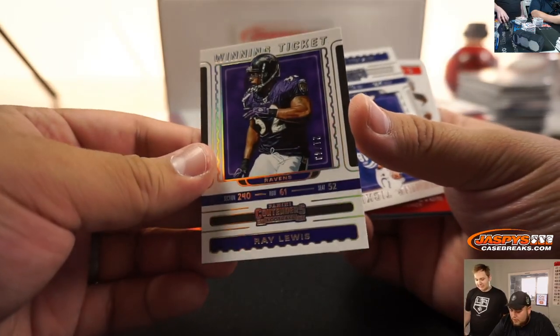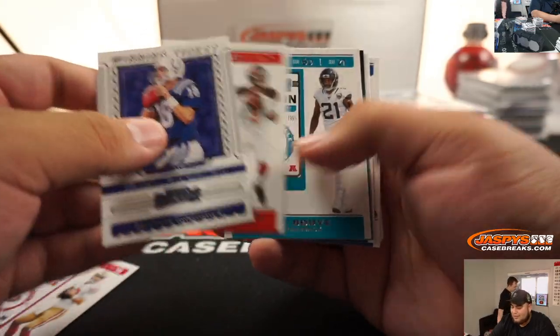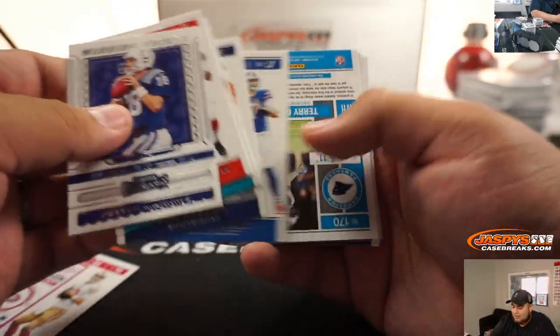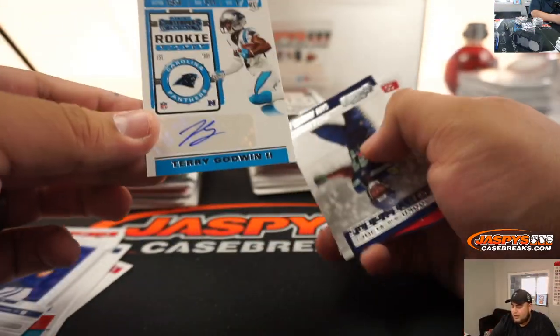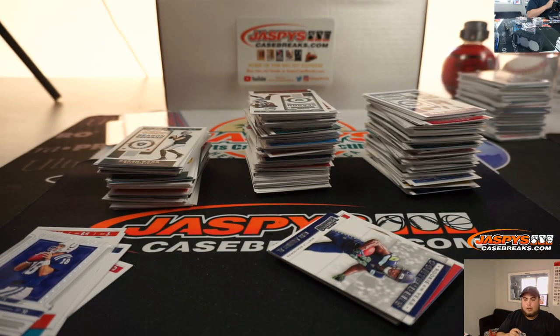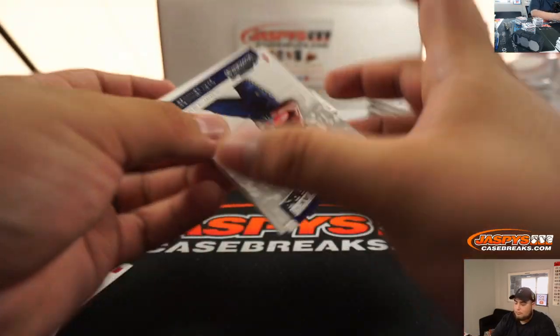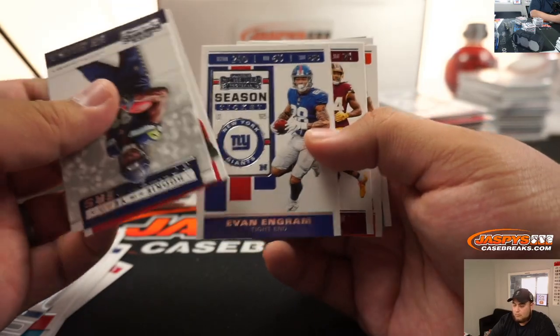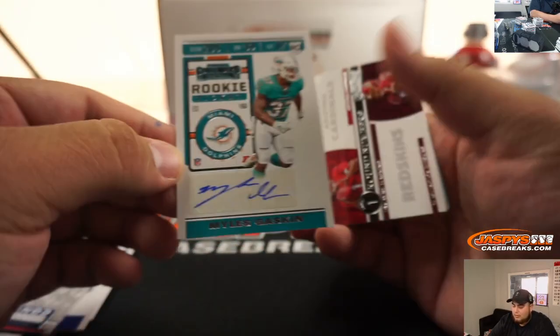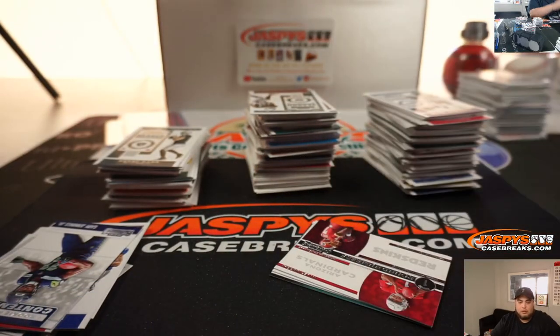Here's Ray Lewis, number 49. Terry Godwin, second for the Carolina Panthers. This is Pikachu number one, so we're about halfway through the case. Myles Gaskin, Miami Dolphins - Tyler with that one.